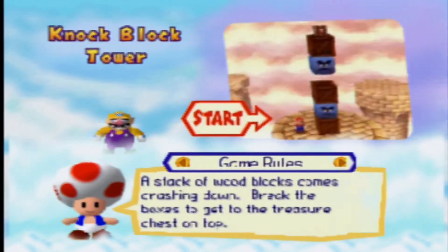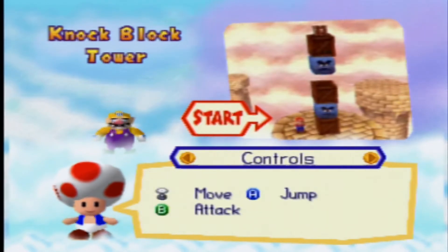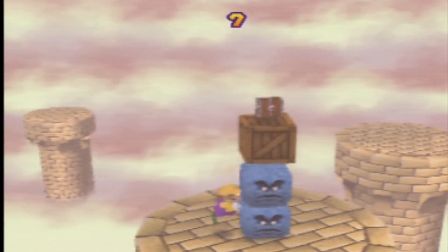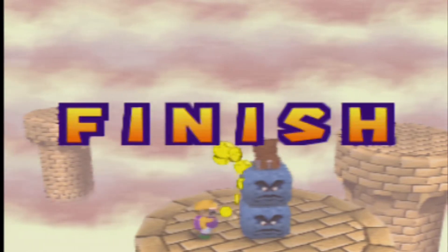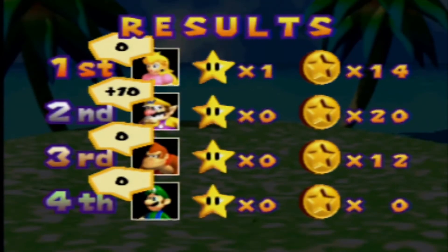Knock Block Tower — technically I've already seen this, but since the CPUs were watching, it doesn't count. A stack of wood blocks comes crashing down — break the blocks to get the treasure chest on top. If you accidentally hit the Thwomp, you get knocked out and pretty much fail the challenge. Alright, let's see how this goes. Just wait here — there we go. After you get to the treasure chest, you certainly get 10 coins.